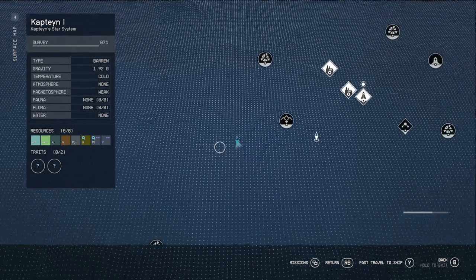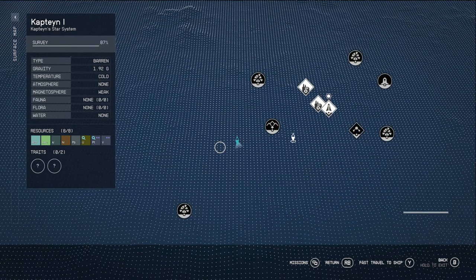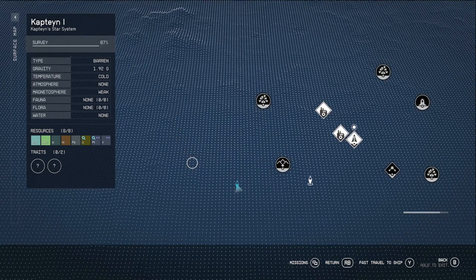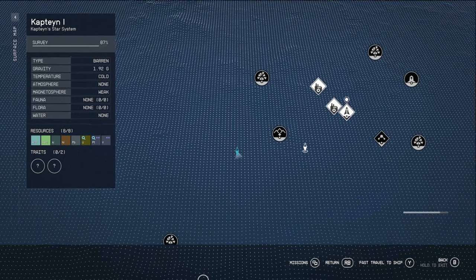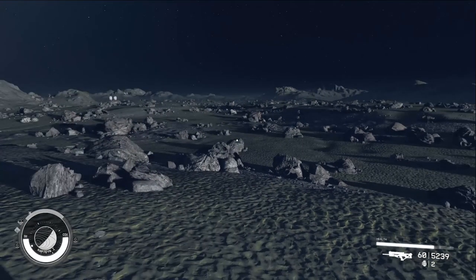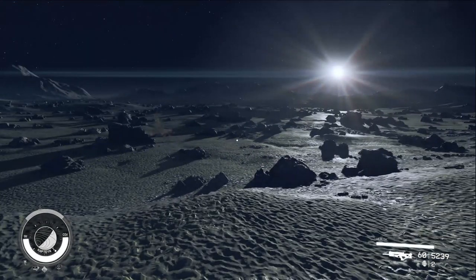For me I wanted a flat area. The map in the game does show you the topography — you can see this location is kind of flat compared to the hilly areas nearby. Once you're happy with a spot, that's when the fun begins and actually placing your first outpost.